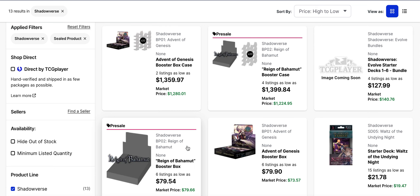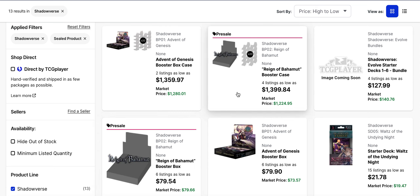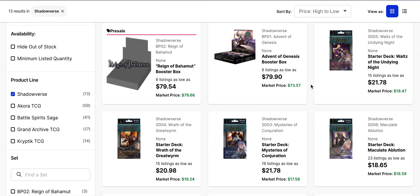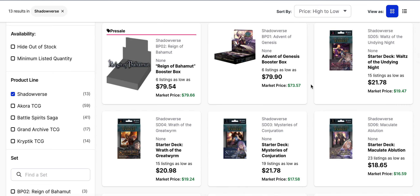Taking a look at sealed product right now, the pre-orders for Reign of Bahamut are still pretty high. We're looking at $80 per box and $1,400 per case. It might be better to look elsewhere to see if you can find them cheaper at your locals or other sites doing pre-orders. Though a lot of sites that have been doing pre-orders may have already sold out, which contributes to these higher prices for those getting in late.